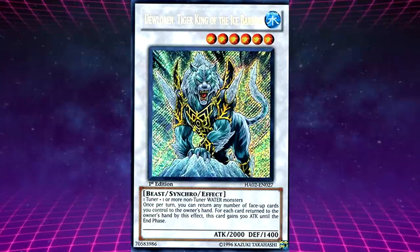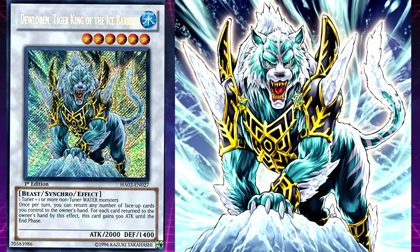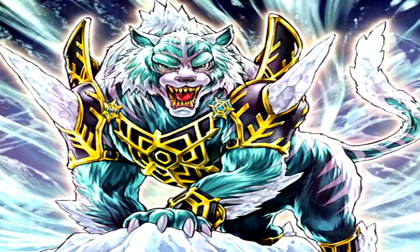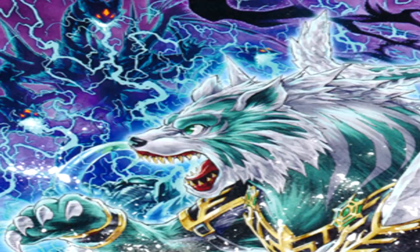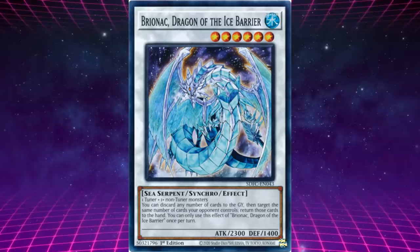Douloren, Tiger King of the Ice Barriers — known in the Japanese as Douloren, Tiger Prince of Ice Barrier. Its effect: you can target any number of other face-up cards you control, return those targets to the hand, and if you do, this card gains 500 attack for each card returned to the hand by this effect until the end of the turn. It's worth noting that in the unlikely event that the Ice Dragons were to go on a rampage, Douloren was to serve as the safety device. But unfortunately, his power was not enough for the three rampaging Ice Dragons and he was defeated through a surprise attack from Trishula.